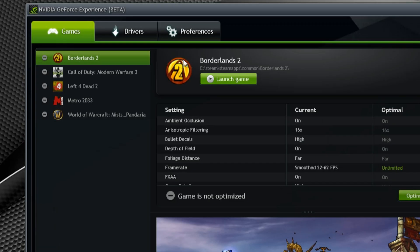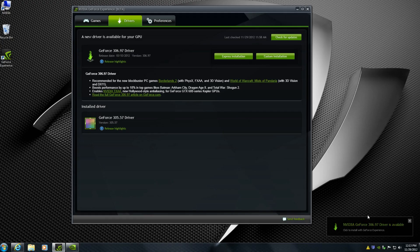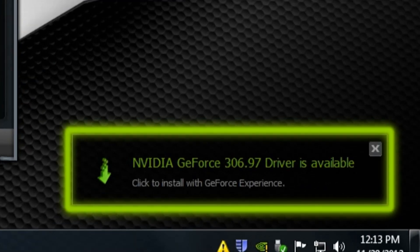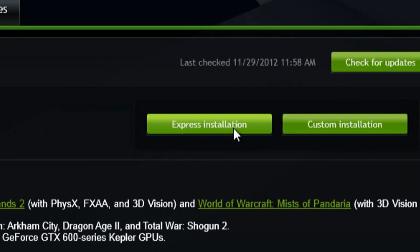The second thing you'll see is the driver tab. If you click on it, you'll see what's installed and what's available — 305.57 is installed and 306.97 is available. GeForce Experience also provides a balloon notification letting you know as soon as drivers are available from NVIDIA, and you just need to click Express Installation to get your PC up to date.